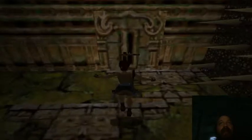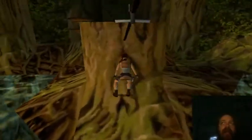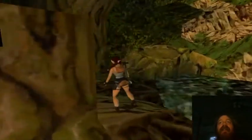And once the spike wall is moved, Lara can come out this way. There is a zip line that this leads her to, and she can take the zip line to get to the next area. There's like a tree trunk out there, and she can land here.